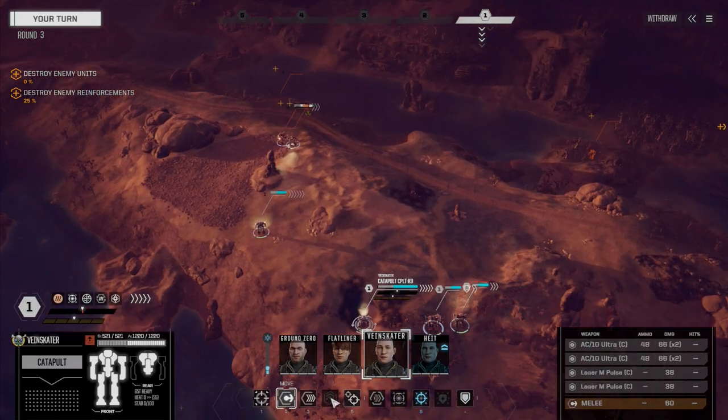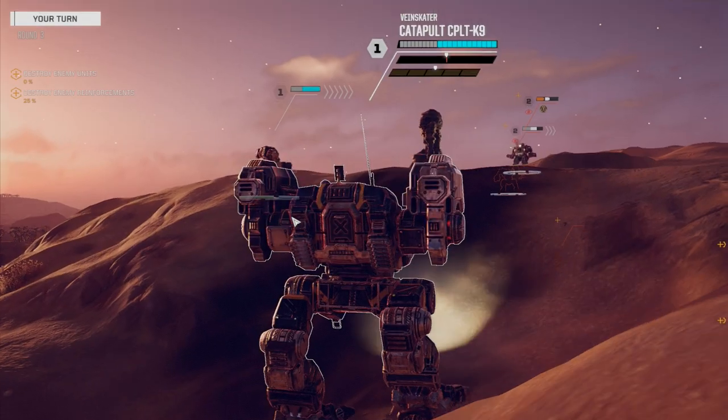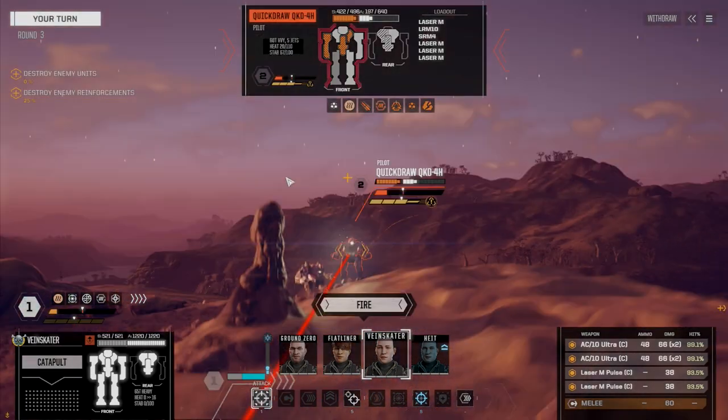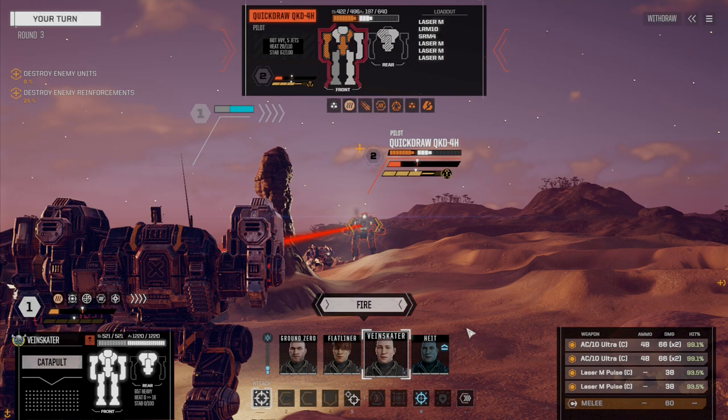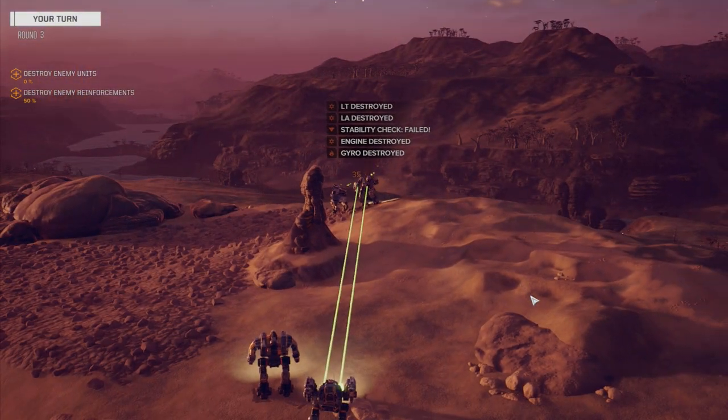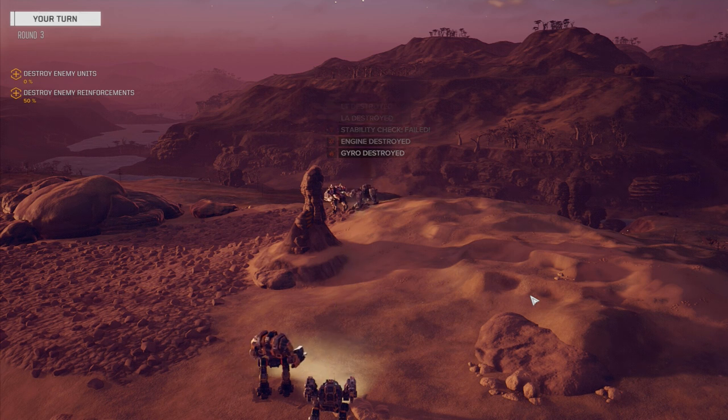Moving VanSkater next because I want to see how these ultra AC-10s work. Moving in beside Hype, trying to get as much movement as possible — four chevrons of evasion isn't bad. Really good chance to hit. Bye-bye. There's some pain for you.